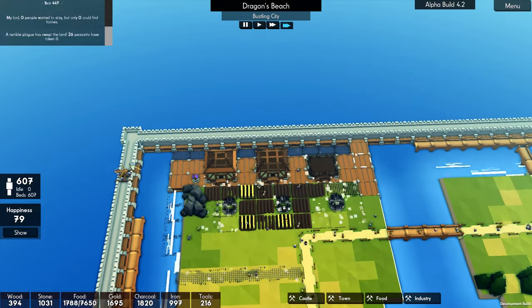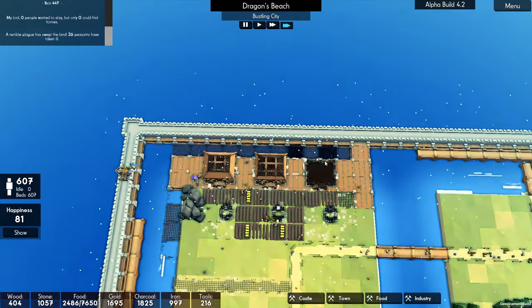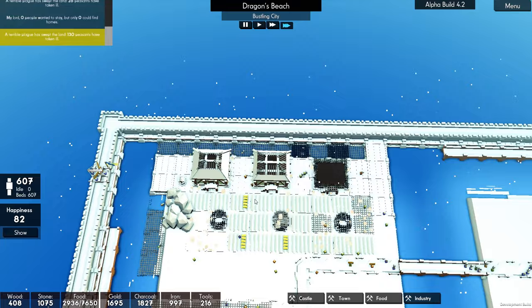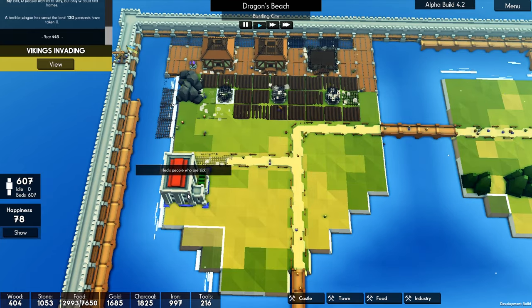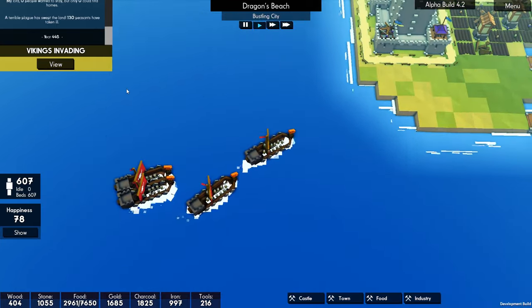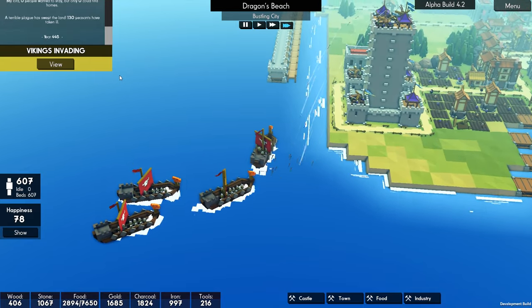I would like to see an attack come through here once this is completed. Not that I want to lose all the people that are going to be lingering around here, but I'm really interested to see what those ships are going to do. Oh, 130 peasants this time. Here we go. You're going to come through the one gap — well, that's fair enough. That makes a lot of sense.